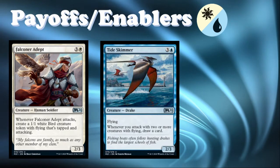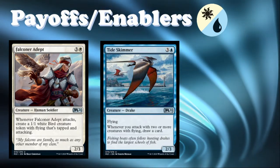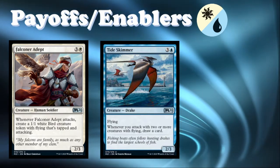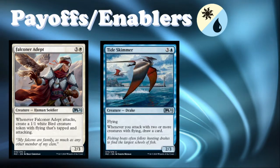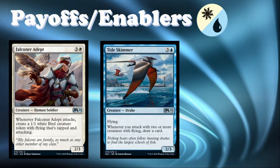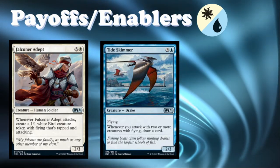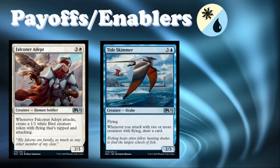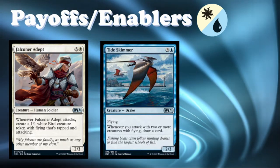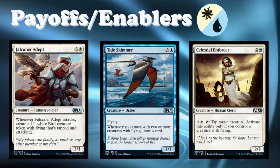Tide Skimmer is very similar — three and a blue for a 2/3 uncommon Drake with flying. When it attacks with two or more creatures with flying, you draw a card. A four-mana 2/3 with flying is about what you'd expect on the vanilla test. It is a little hard to get going — you need to be attacking with this plus two other flyers to draw a card — but if you reach that position, you're probably going to take the game. Perhaps a little 'win more,' but a good ability to have.